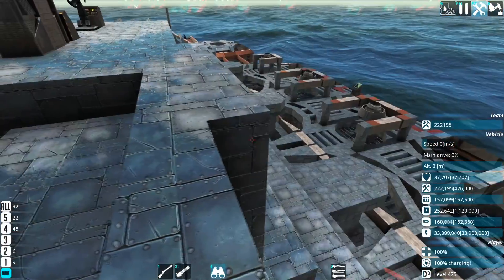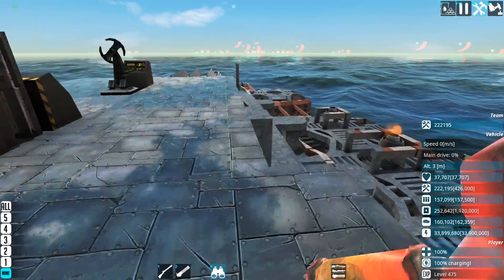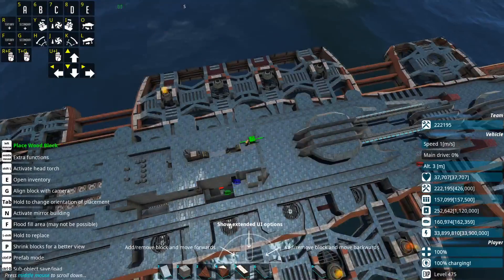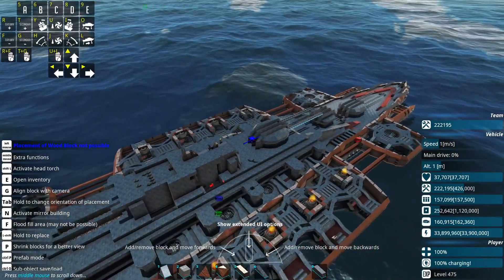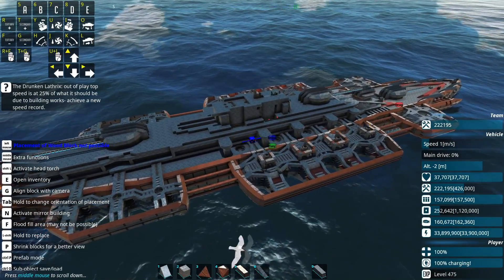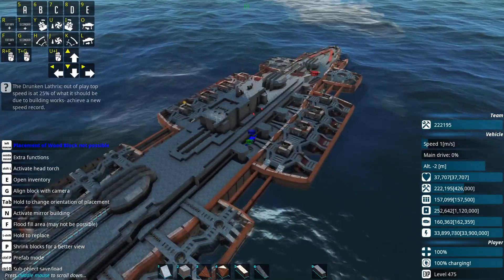On top of that, the internal armour is all over the place, we have way too many RTGs which clearly cannot support us anymore — there's just loads we need to do. I do actually kind of like how it looks, except for the lack of a proper superstructure. I like how the ship looks, but I am also tempted to remove its capability to fly.